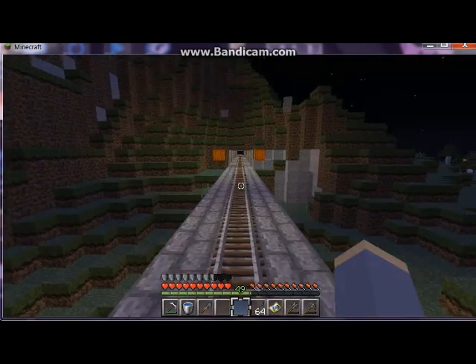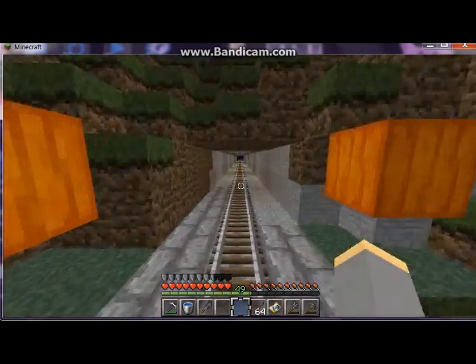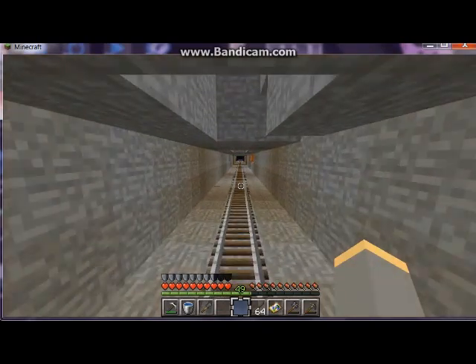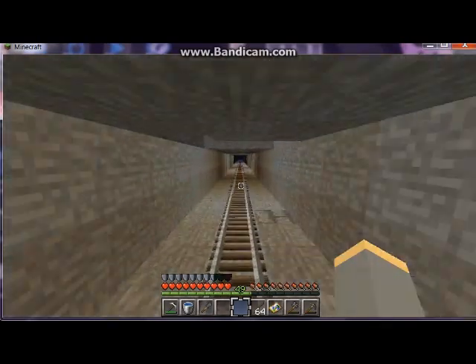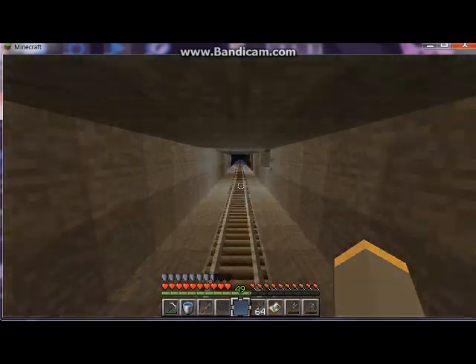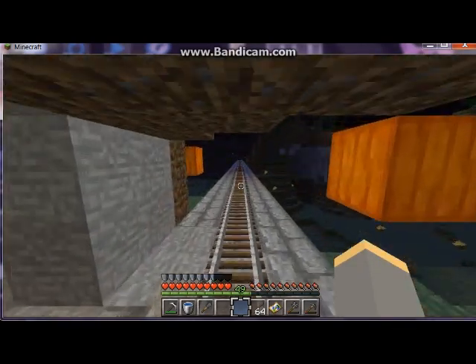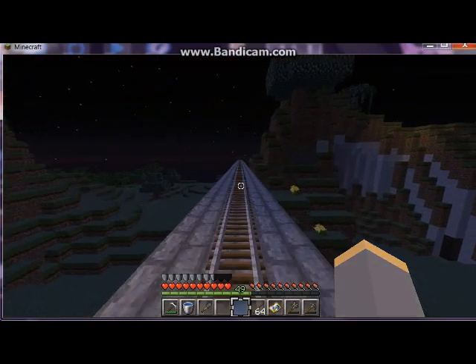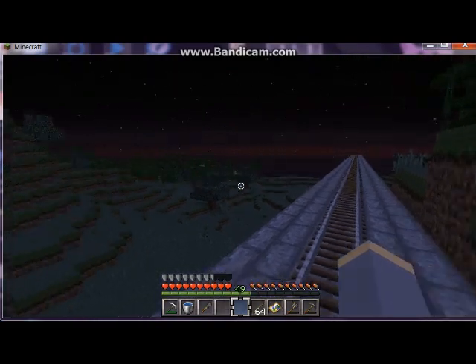I have a railroad track now that goes all the way from my spawn and jungle treehouse all the way out here to the camp. There is a valley between the lumber camp and the railroad crossing over by the Jemez Springs Oasis, and I think I would like to build something here.